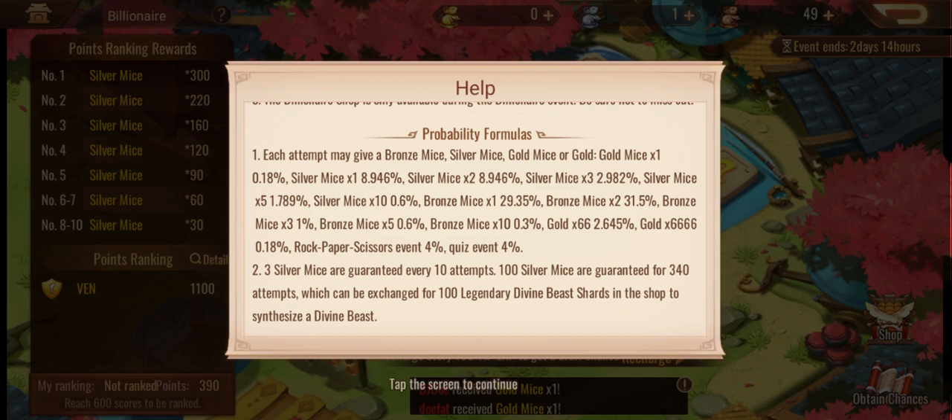There's an additional chance to get the gold jackpot at 6,666, which is the same percentage as the gold mouse at 0.18%. The mini event — the rock paper scissors or quiz event — has a 4% chance of dropping. For the silver mouse there is a guarantee that you will get 1 to drop every 10 times, and then there's the probability on that drop chance of getting between 1 and 10 silver mice.